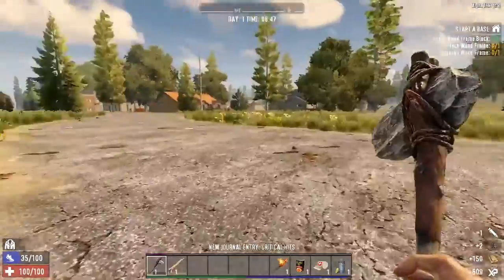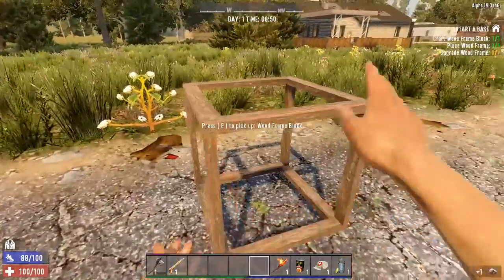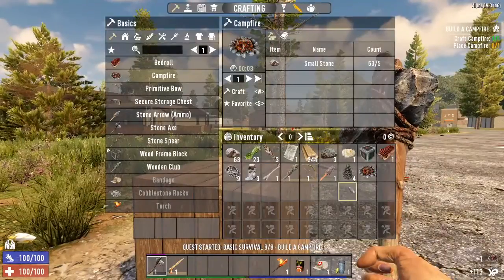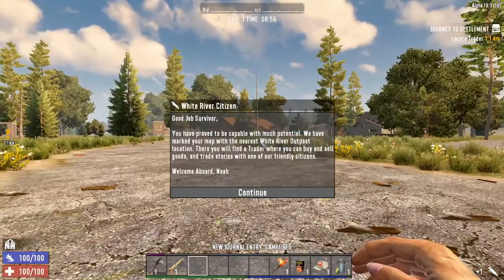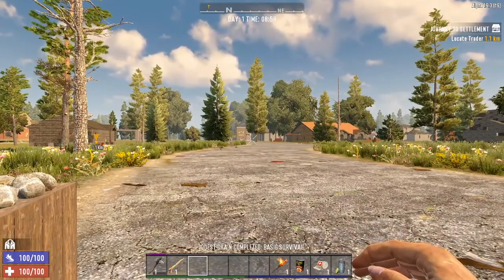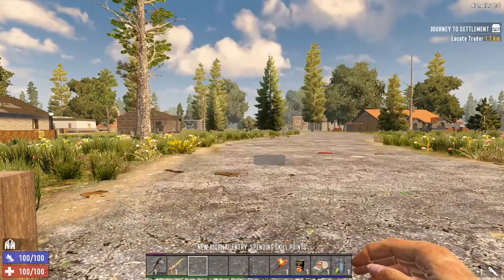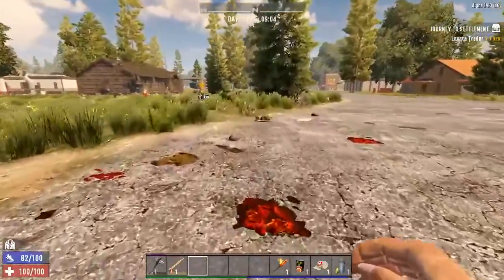We've got some wood, we've got some stone to get us started. Our last little step here is to do the whole upgraded frame and a campfire on it. If anybody has seen the Live and Let Die series, I think I actually know where I'm at. Traitor is 1.1 kilometers north, so let's go ahead and head that way and scout out this town.